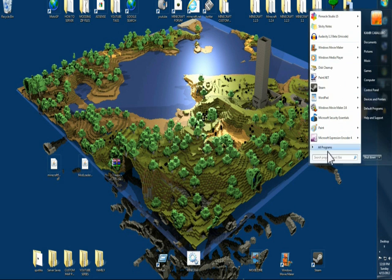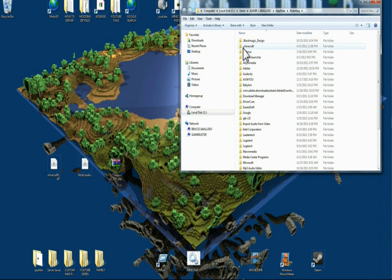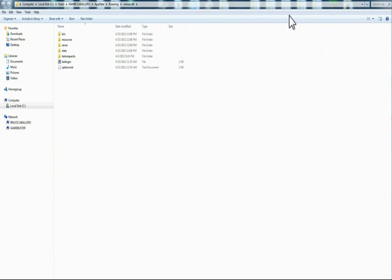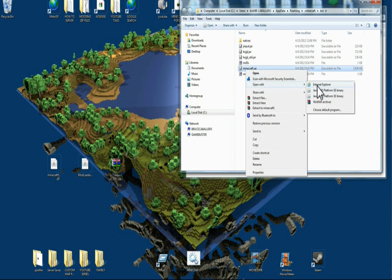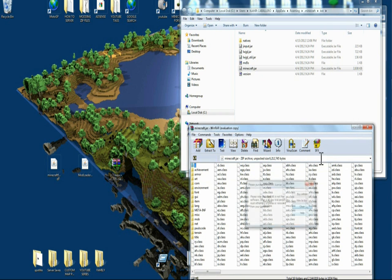And you're going to go to your start button, press the AppData percentage, go up to your roaming link, push on it, find your .minecraft folder, left click it twice and open that up. Find your Minecraft jar inside your bin folder, right click it and open it up with WinRAR or 7-Zip.